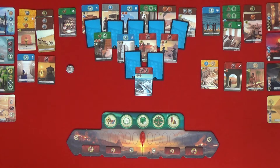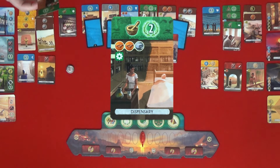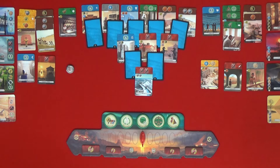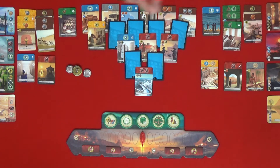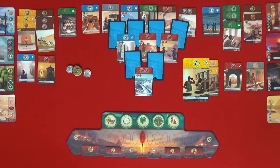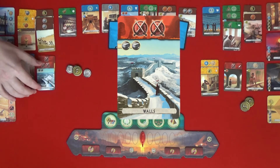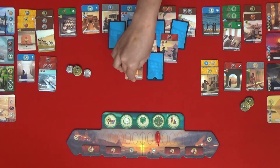I timed that badly — I don't have the money to do what I want to do here. So I am just going to turn this dispensary into cash — that'll give me five. I'm going to get this for free for six money — new cash. And I'll use my two brick here to get the walls. That's two military.